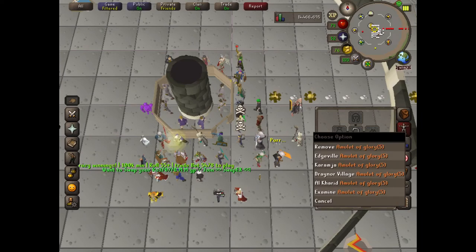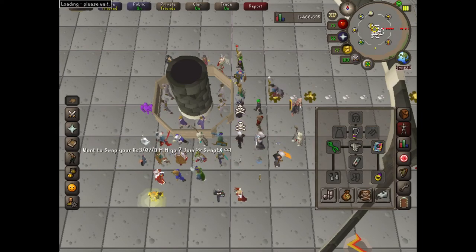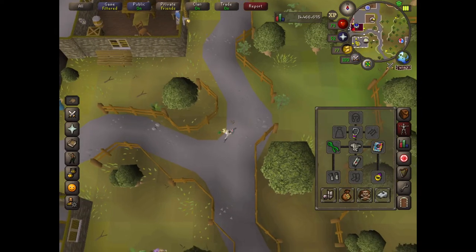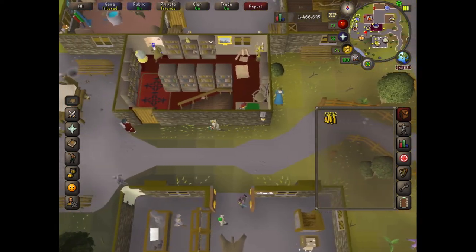Let's go ahead and get started. First, click on the amulet of glory and teleport to Draynor Village. Once you get there, you're going to want to walk towards the west side until you see a little stall.